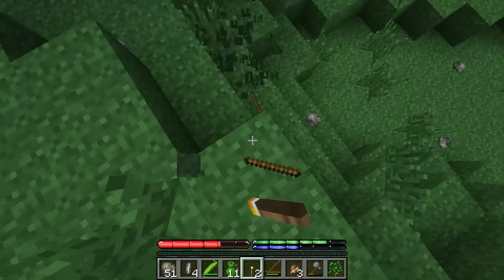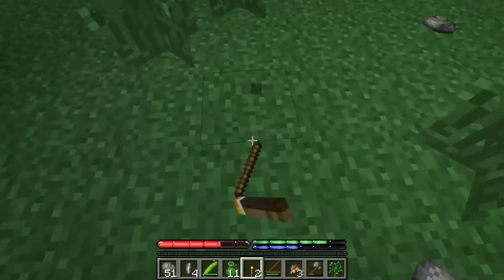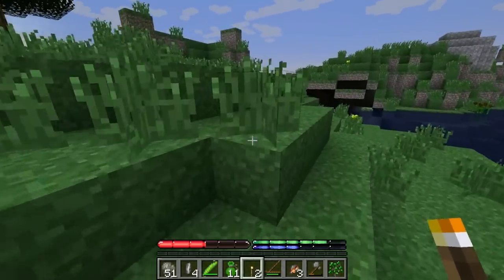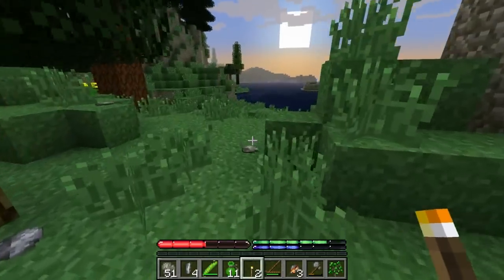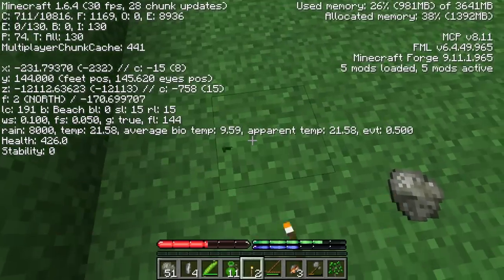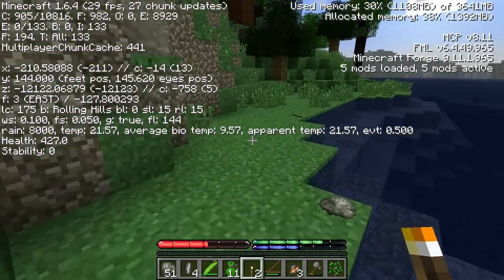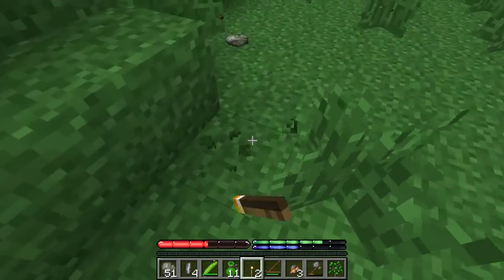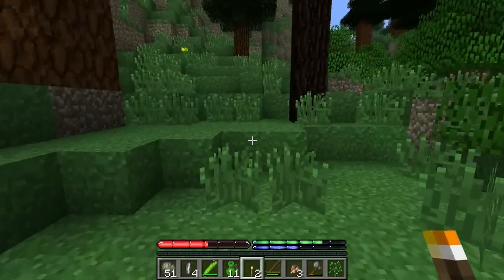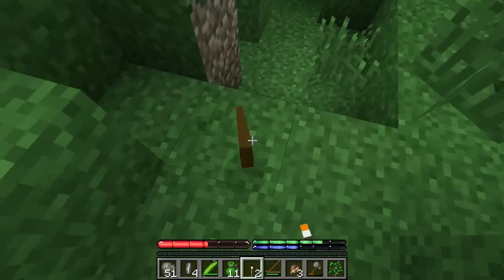Otherwise you will run out of food in no time. We're half dead right now. One of my goals is to make my way toward the equator because the grass is greener there, and I want to go where the grass is the greenest. We'll probably build the base here, but if we continue the series for long, we will try to make our way toward the equator.